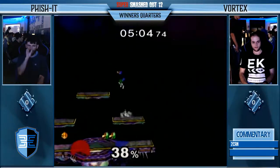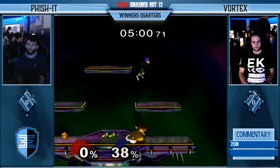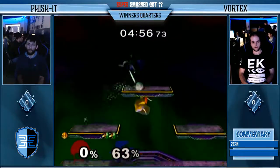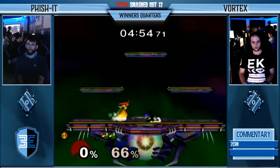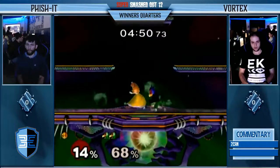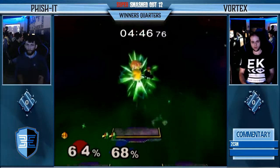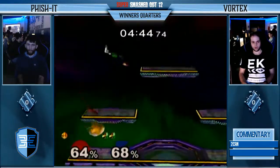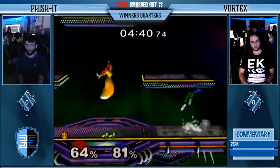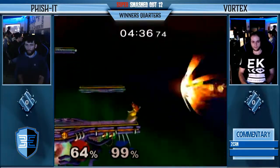Vortex is looking for something — he gets the back air. That back air will seal it. Good play from Fishing right there — punching with the Parasol. It's very hard for Peach to get in because of those lasers; they just completely disrupt her float. He did get a Power Shield right there, but those are pretty hard to get. This is the grab right there, but very nice jab to nair to break him up.